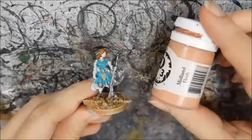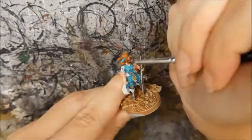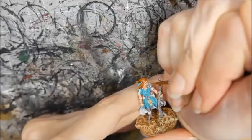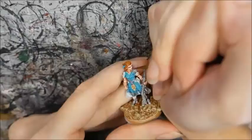I painted the flesh with Midlund Flesh, and then washed it with Reikland Fleshshade. I highlighted the flesh with Midlund Flesh, followed by Kislev Flesh. I painted the eyes black and dotted in the whites with cream. I painted the lips with Doombull Brown, highlighted with Midlund Flesh. I glazed her eyelids with the same colour.